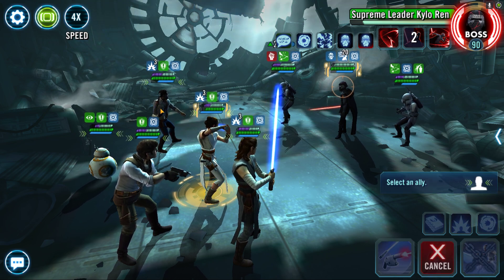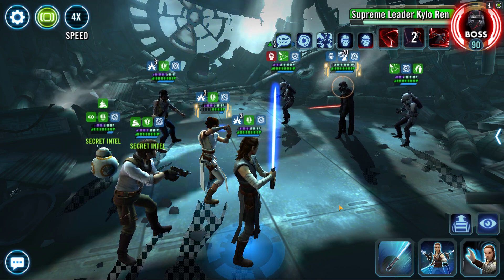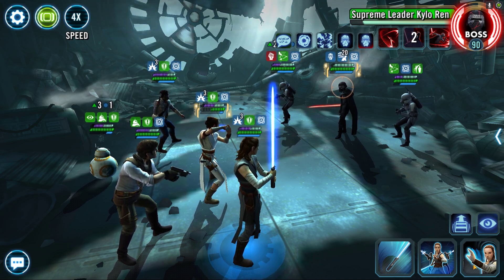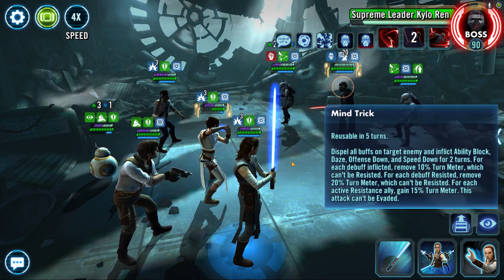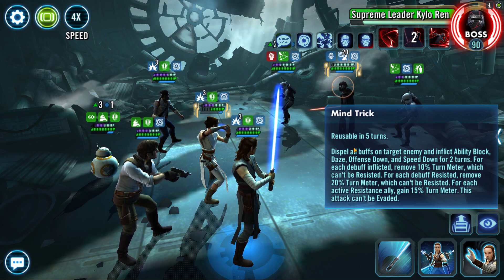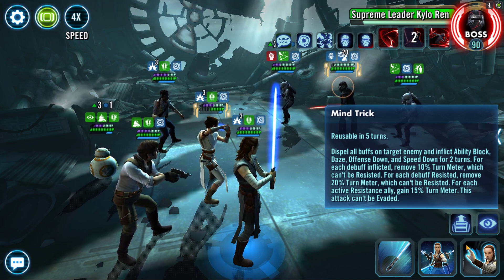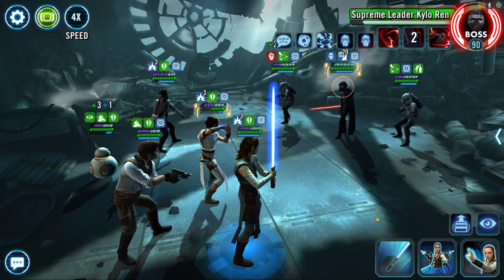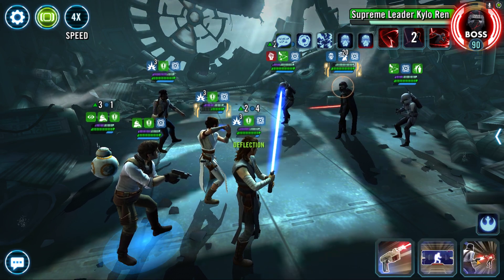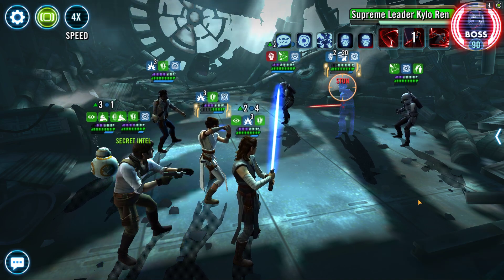We're going to do it again. Because we just pulled off 25% twice, she is now under that 60% health threshold, which allows her to have a Sudden Whirlwind. Now, this is the ability we have to be careful of because of SLKR's kit — he gains health and protection whenever you remove Turn Meter from him or his allies. So you never want to use this ability; it'll screw you over. I'm not going full in on SLKR just yet, so I'm just going to do basic. He can be stunned in this, so we're going to try and go for the stun.